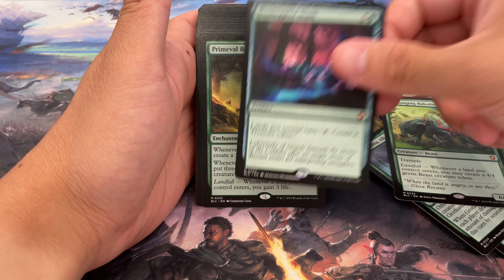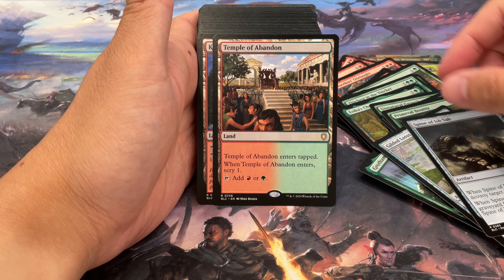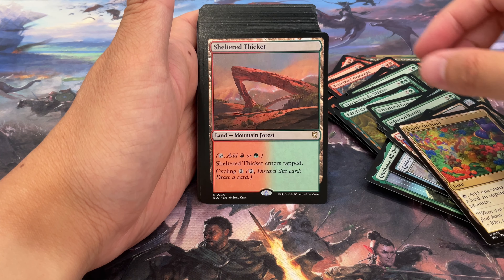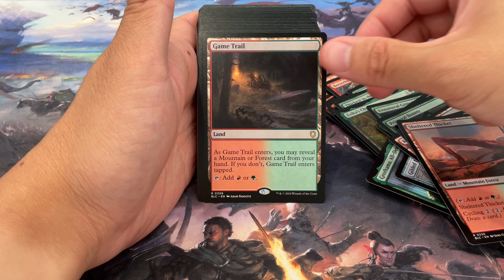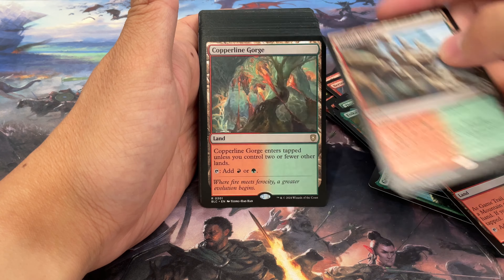This is a planeswalker in Gruul. Creatures you control get plus one, so it's a little anthem. It also has a mana dork ability — it's interesting, it's a mana dork on a planeswalker. And creature spells you cast can't be countered — that's actually really good. Target creature spell you control fights another creature you don't control — very very nice.